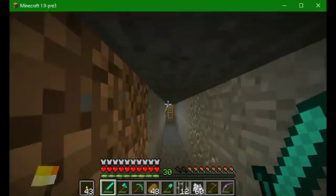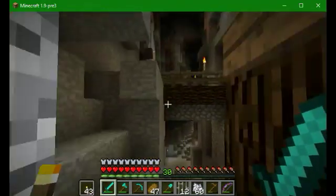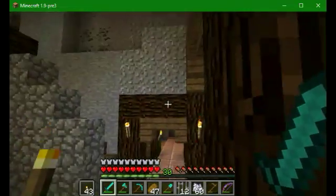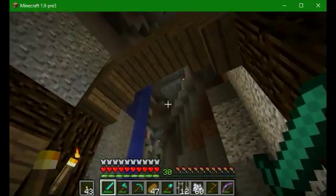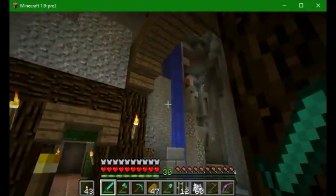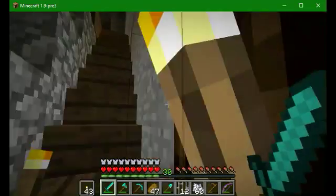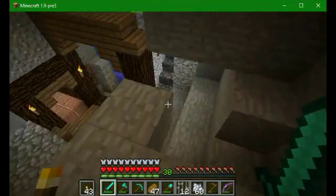I'm just going to go back to the ravine. When we come into the ravine here, you can clearly see some of the changes I've made — well, more like additions, really. There's that water thing over there, which I think might have been there before. But there is this staircase — it goes up here and over there.